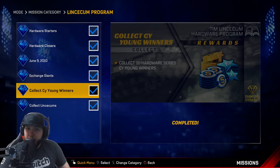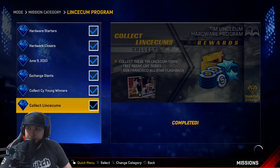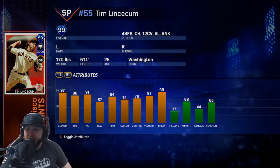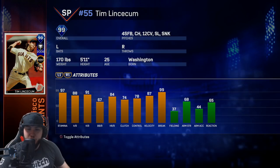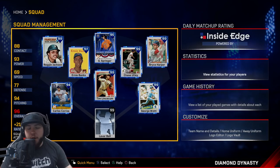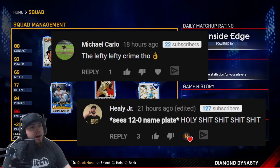The bad thing is you had to have the all-star version of Tim Lincecum. He goes for about 30k now so you can pick him up. Tim Lincecum — not a bad card. He has 97 stamina, 88 hits per nine, 91 K per nine, sprint velocity at 87. He's a four-seam, changeup, curveball, slider, and sinker. The sinker is a game changer — when they originally showed his stats he didn't have that sinker, so that is amazing. Like all other pitchers, if I don't get him in this game I'm not going to quit out.